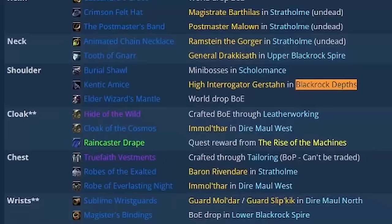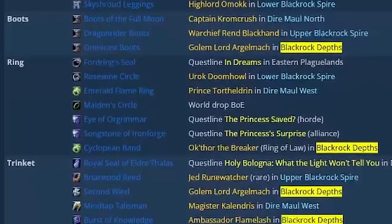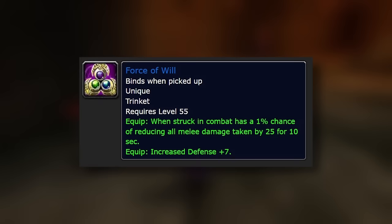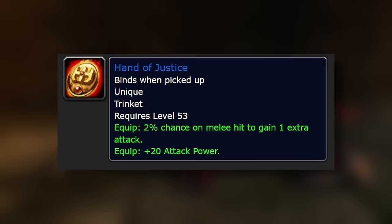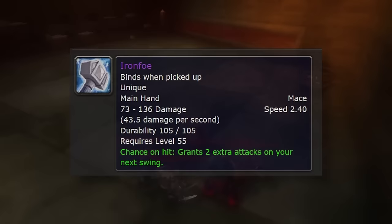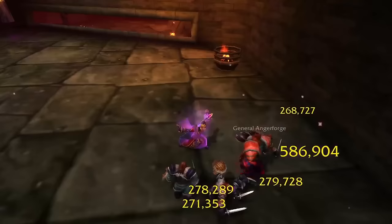If you look at any Vanilla WoW pre-raid best in slot list for any given class, a huge amount of the drops will come from BRD. There are some standout pieces like Force of Will, which tanks used throughout the majority of Vanilla WoW; Hand of Justice, a unique trinket that gave melee DPS a chance to do a double hit; and Iron Foe, one of the most unique items in WoW history — a one-handed mace with a chance of doing two extra swings on a strike. Because the loot in BRD was so good, a lot of people came to this dungeon despite its size.